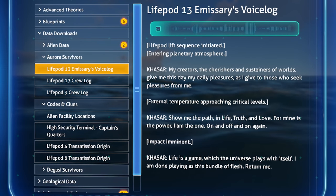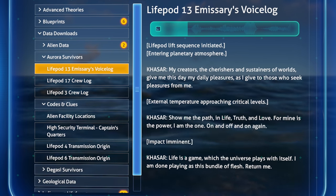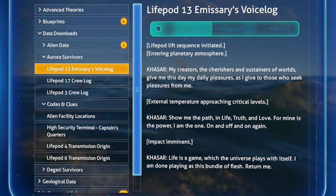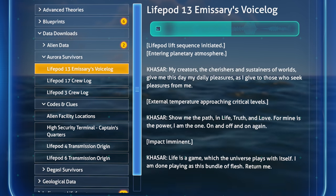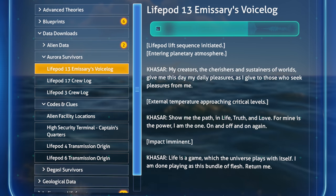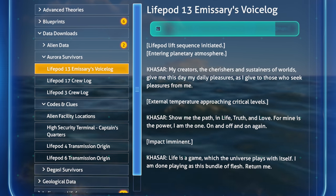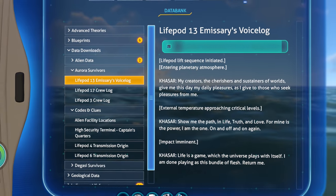Aurora survivors — voice log of Lifepod 13. 'Life pod launch sequence initiated. Entering planetary atmosphere. My creators, the cherishes and sustainers of worlds, give me this day my daily pleasures as I give to those who seek pleasures from me. External temperature approaching critical levels. Oh no — show me the path in life, truth and love, for mine is the power. I am the one, on and off and on again. You can't even live — life is a game which the universe plays with itself. I am done playing as this bundle of flesh. Return me.'